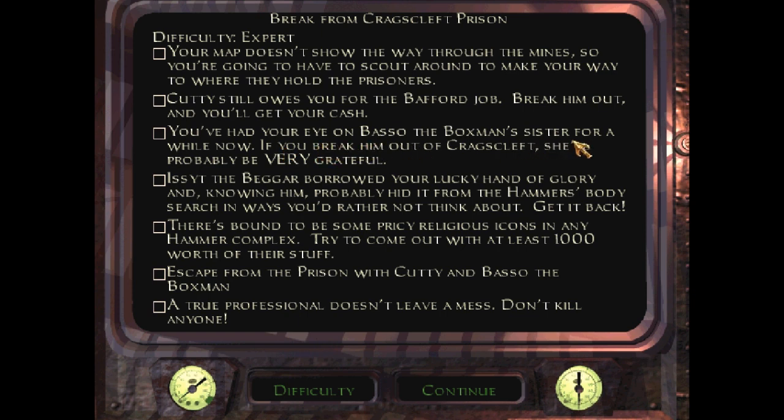You've had your eye on Basso the Boxman's sister for a while now. If you break him out of Krag's Cleft, she'll probably be very grateful. So that's three - find Basso the Boxman and break him out. Isit the Beggar borrowed your lucky hand of glory - get it back. There's bound to be some pricey religious icons in any Hammer complex, so try to come out with at least 1,000 worth of stuff. Escape from the prison with Cuddy and Basso - not Isit. And a true professional doesn't leave behind a mess, so don't kill anyone.